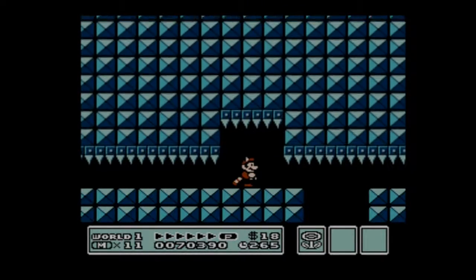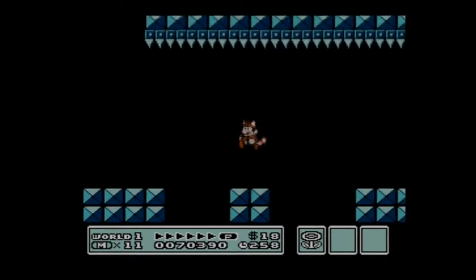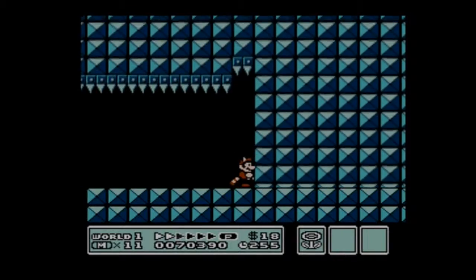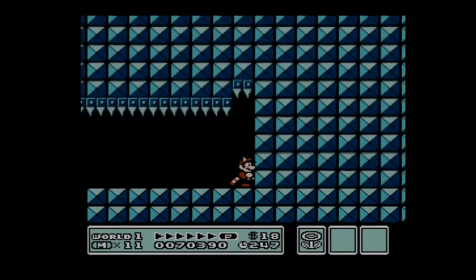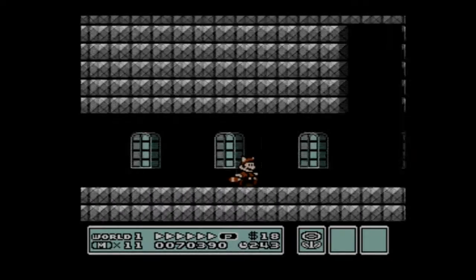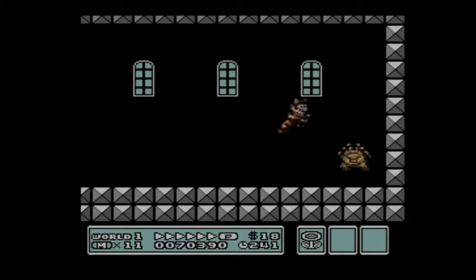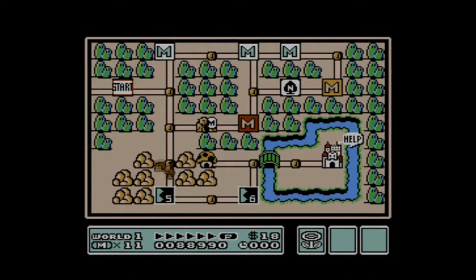Now we have spikes coming down from the ceiling — it's a no-brainer what you're supposed to do: just avoid the spikes. You don't actually need to duck underneath that one; you can just stand where you are. Here is Boom Boom — he's always going to be the guardian of these fortresses. All you need to do is stomp on him three times and you win. Or if you have a fire flower, you can chuck fireballs at him.